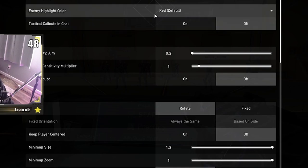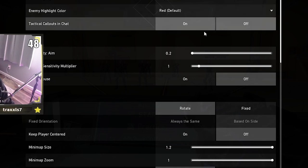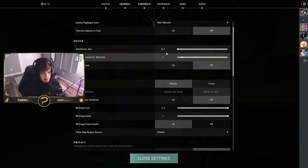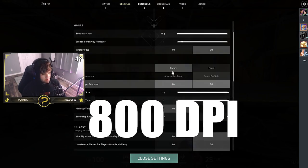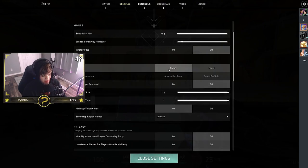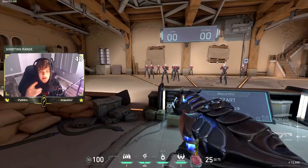Starting with general settings — I have my enemy highlight colors on red, my sensitivity at 0.2 with a DPI of 800. I also have my mini map all the way up, which I know is kind of a weird setting, and I have it on rotate as well.